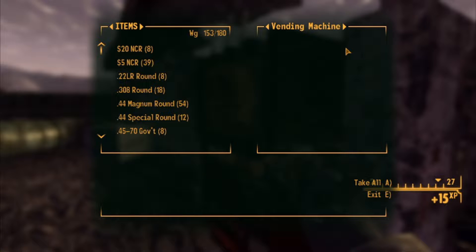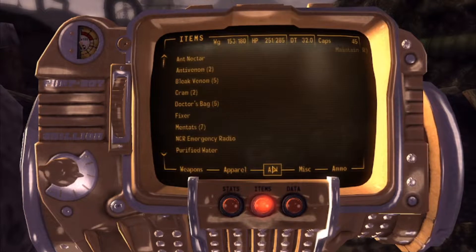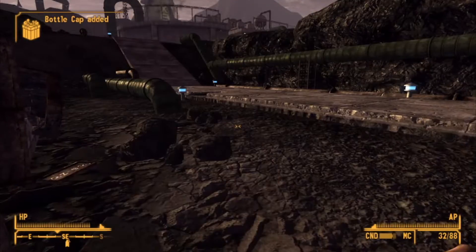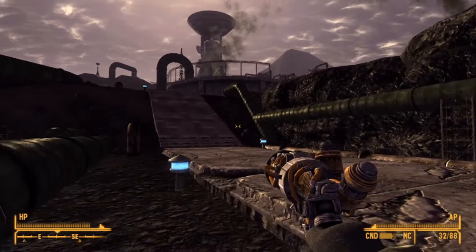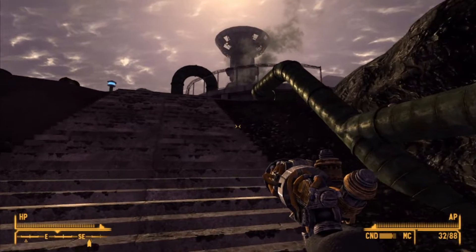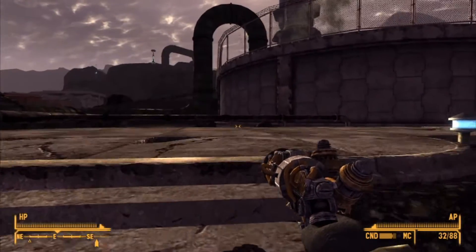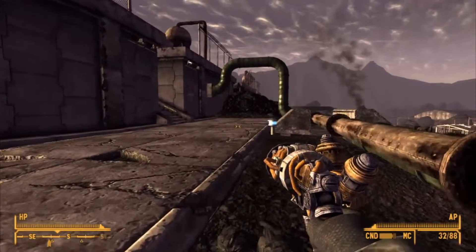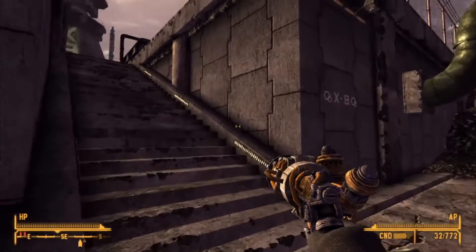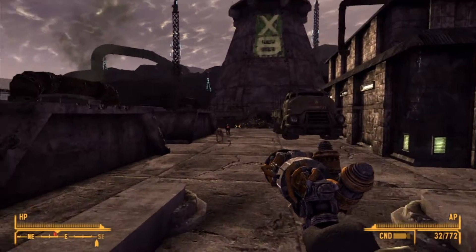Sunset sarsaparilla — always a yes. Can we get some Dr. Bat? Star caps? No. Blast. We should be nearing the school. Let's go with the standard bullets; we have more of those. I want to save the special bullets more for the boss enemies.